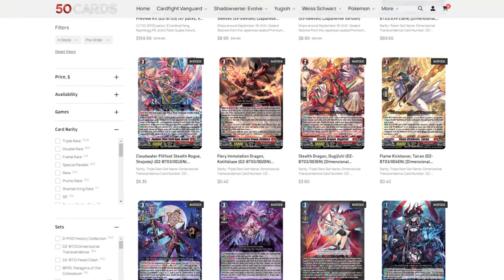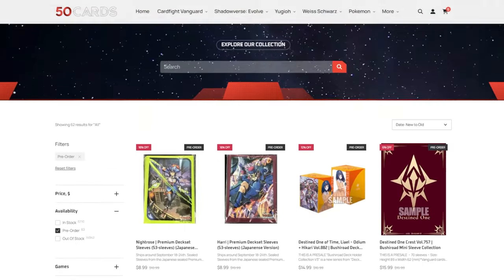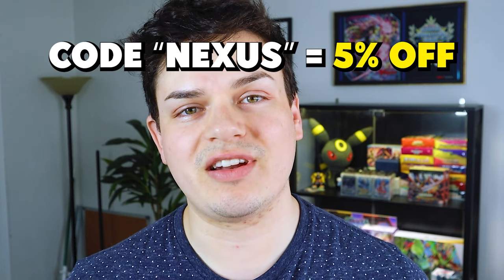Before we get into it, we're going to quickly talk about our sponsor, which is 50 Cards. If you haven't heard of 50 Cards, it's an online store where you can pick up all your Vanguard needs, including singles, playsets, deck boxes, sleeves — whatever you need for Vanguard, 50 Cards is going to have it. You can use code Nexus to get 5% off at checkout.